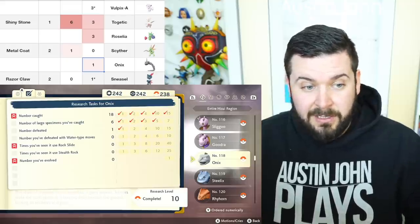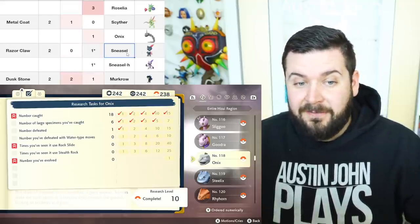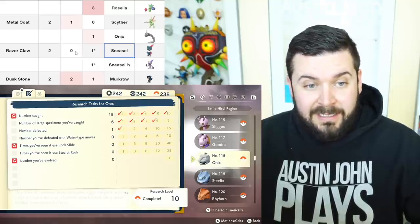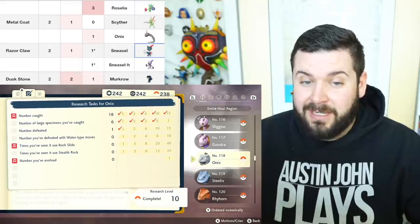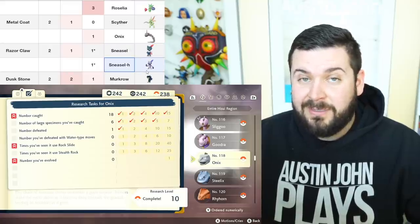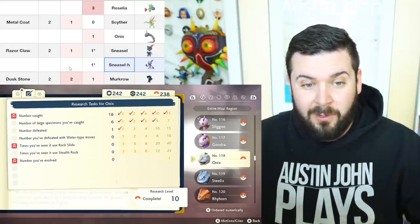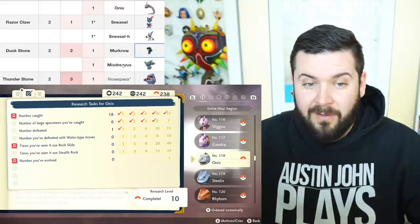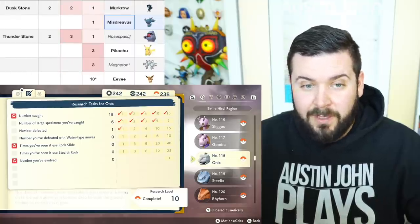The Razor Claw is needed for either Sneasel or Hisuian Sneasel, but you only need to do it once ever. You've always been able to get Weavile in space-time distortions, though they're rare, and now you can also get Sneasler in the 1.1 outbreak. So you only ever need one Razor Claw. Murkrow you only need to evolve one, and Misdreavus you only need to evolve one.